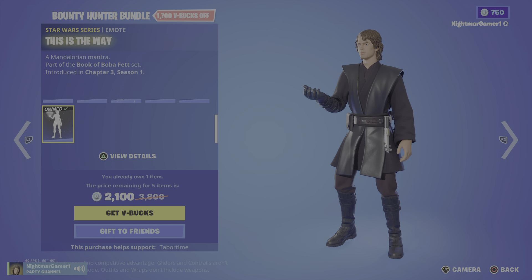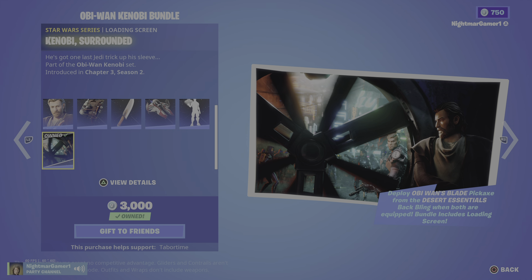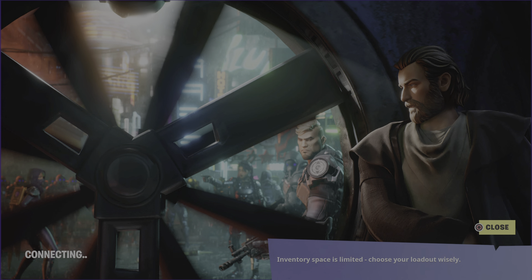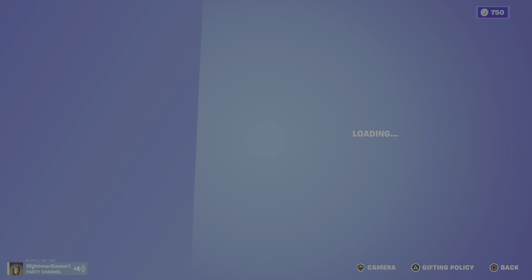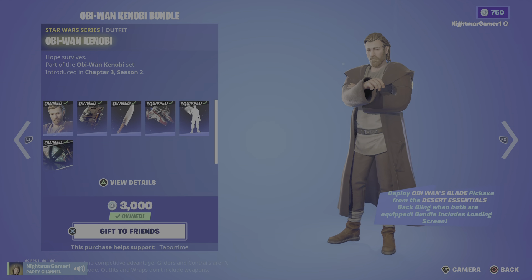Obi-Wan Kenobi is back with the backlink Desert Essential and Obi-Wan's Blade. I really wish they added the original Obi-Wan Kenobi, just like how they have the original Anakin. Obi-Wan's Jedi Interceptor, Obi-Wan's message 'May the Force be with you,' and Kenobi Surrounded Loading Screen — this one looks really sick. You can get this bundle for 2,200; by himself 1,600, 1,200, 2,200.